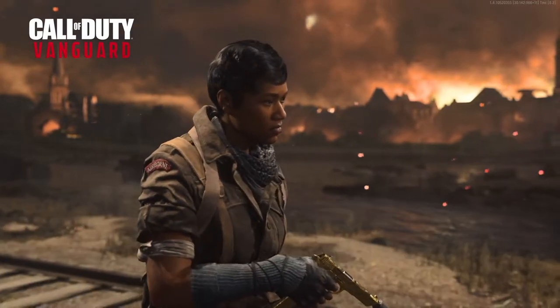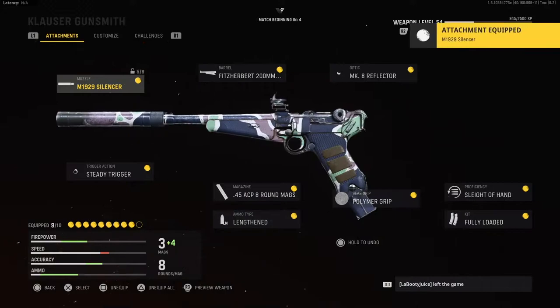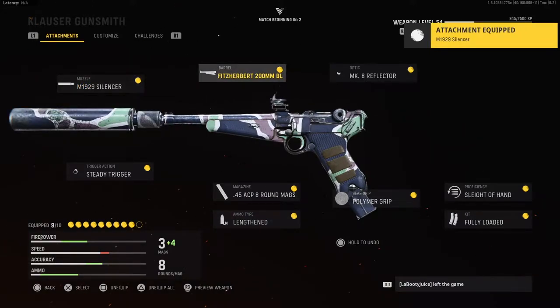I use the M1929 silencer, the Fitz Herbert barrel, and I put an optic on this one — I usually don't run optics but it helped on a map like this. Steady trigger, eight-round mag, Linkedin to get that damage range, polymer grip — I love the polymer grip, it's on most of the guns I run. Sleight of Hand to reload fast since it's a hectic map, and Fully Loaded so we have all the ammo off the rip. Let's get into it.